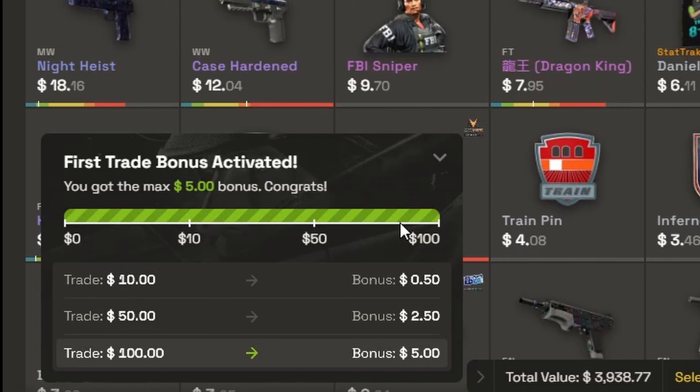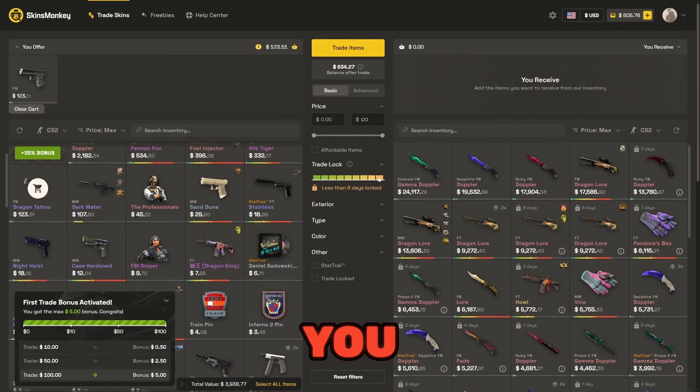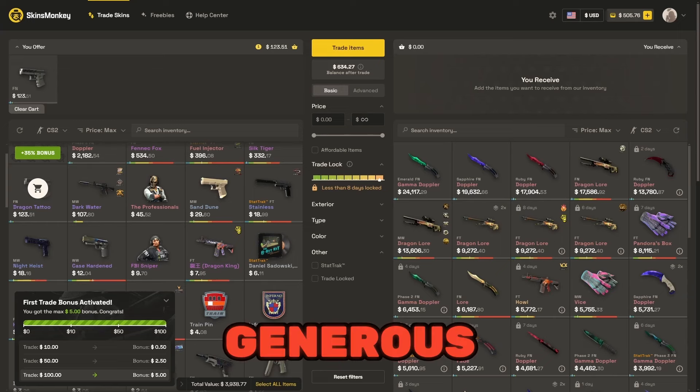I'm going to throw in my Dragon Tattoo to help out Sari a little bit more. How are you doing? I'm doing great, thank you. You ready to get started? Let me share my stream with you. I have a little surprise for you — you've got $634 now. I'm feeling generous this morning.